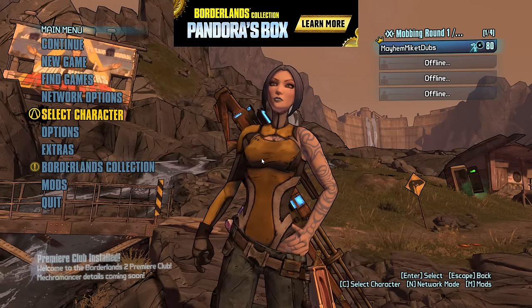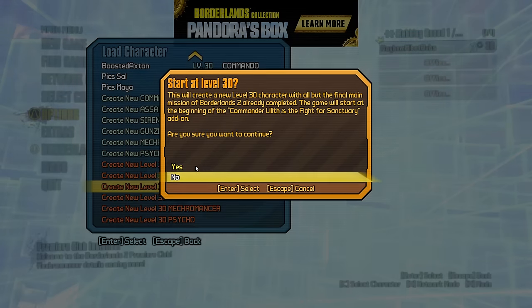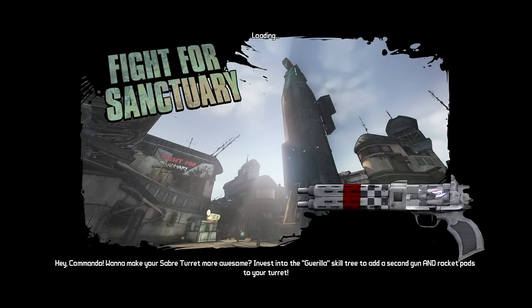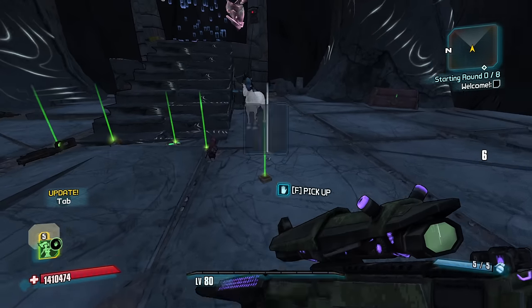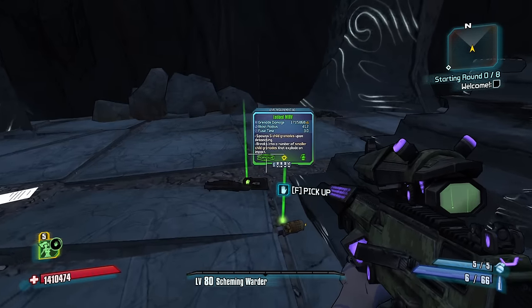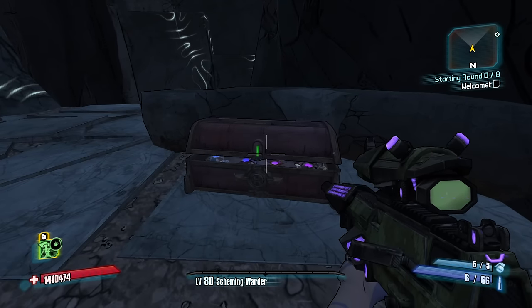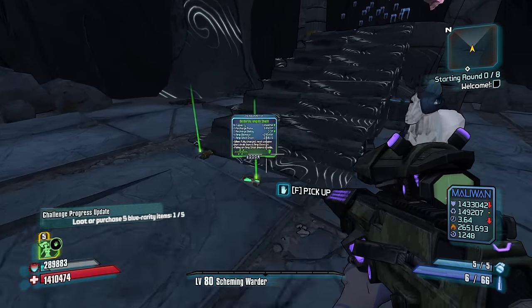Hi everybody, welcome back to Borderlands 2. My name is Mikey Dubs and we're playing some more randomized roguelins today with Maya the Siren. Coming off a pretty fun run with Axe, but not a win. We're looking to get that win. I would like to get a gauntlet run going. I went 4 for 6 a little while ago and I died with my 5th character. So I'm trying to get 1 win with each character back to back. 4 is my record right now, and I'm trying to get off to a good start here.